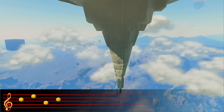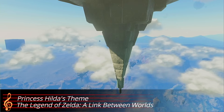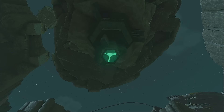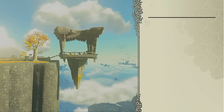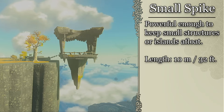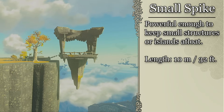I've noticed that there are different sets of hover spikes on the bottom of the Sky Islands. I call these hover spikes because they are spikes, but also because they have hover stone in them. We can see that stone clearly sticking out from them, especially on the more decayed ones. I've done a bit of research on these and found that they fall into a few different sizes. We first have the small ones, which are found on the bottom of the small structures we see around the Great Sky Island — they are exactly 10 meters or 32 feet tall.